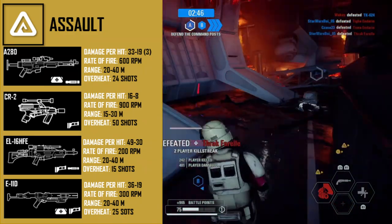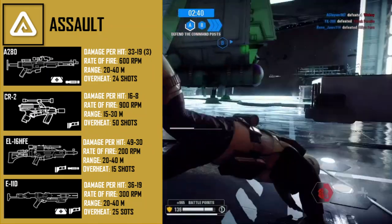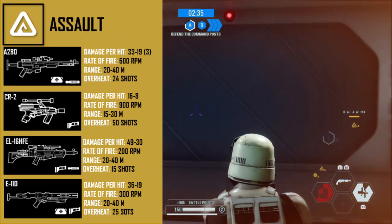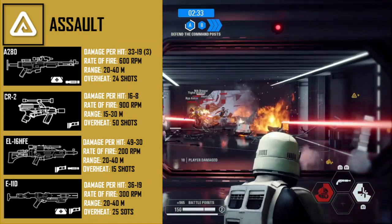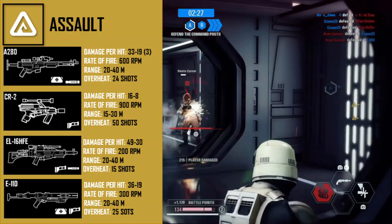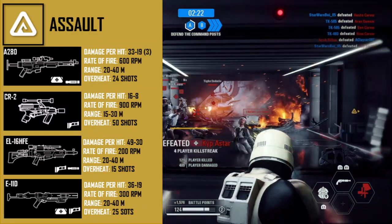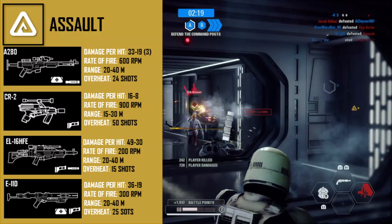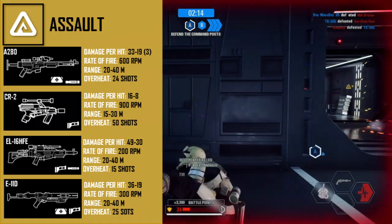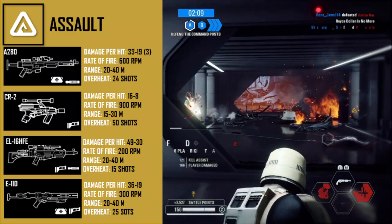The CR-2 dominates in very close ranges and has the fastest fire rate in the game. Damage per hit is low at 16 to 8, with a rate of fire of 900 rounds per minute — the highest in the game. Range comes in at 15 to 30 meters with an overheat of 50 shots. The attachments I use are reduced recoil and sometimes ion shot. Reduced recoil is self-explanatory; ion shot deals more damage to vehicles and turrets but actually reduces damage by 10%.